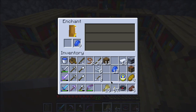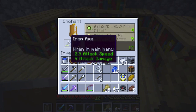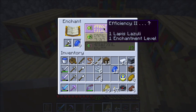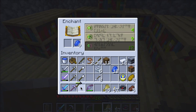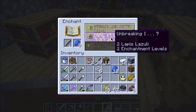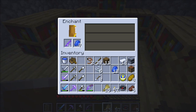What else do I have here? What else can I enchant? Efficiency, efficiency — nah. Fishing rod? Sure. Okay, I think I'm pretty good here.